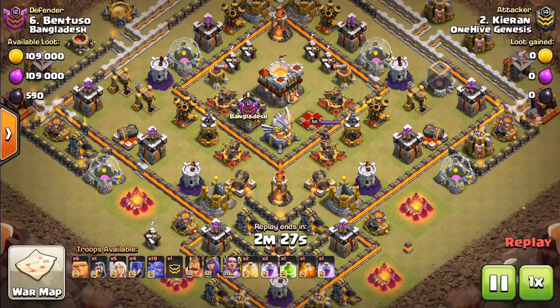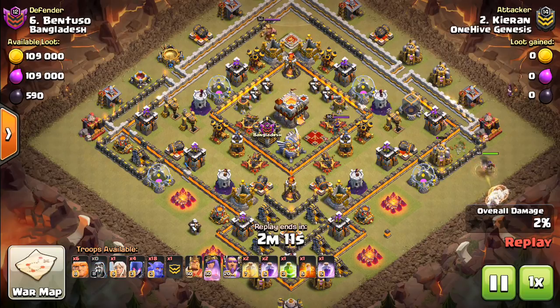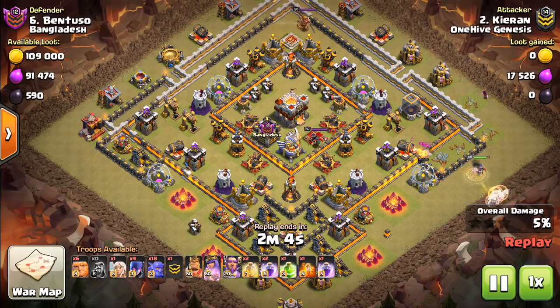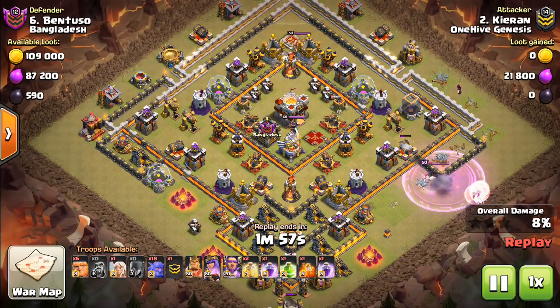We're going to have two attacks for every Town Hall level. This second attack is the same strategy give or take a few adjustments to the troops. Again we have an anti-two-star base, which is set up to defend against Town Hall 10s going for the two-star, but these bases are very susceptible. Granted you can do this against anti-three-star bases — it's just more difficult and you have to be a little more creative — but it's not limited to anti-two-star bases.